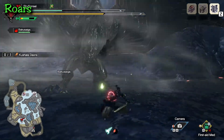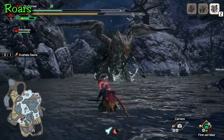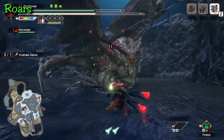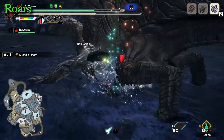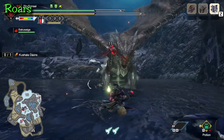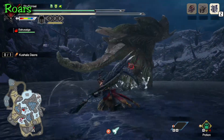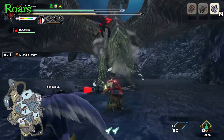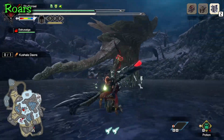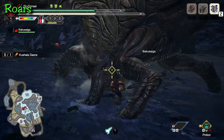We're going to start off with the roars. Kushala has two types of roars — a regular roar where he yells and can stun you if you don't have proper earplugs. Weapons like Insect Glaive with built-in earplugs are immune to this one. You can also counter his roar like most regular roars from other monsters. Now the initial roar of the hunt is very quick — while other monsters take a moment to prepare, Kushala goes straight to the roar, so you should be ready to instantly counter the second he gets alerted.